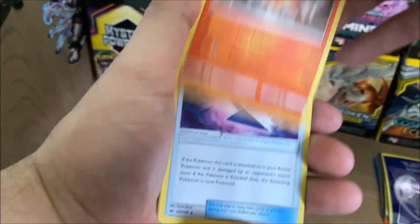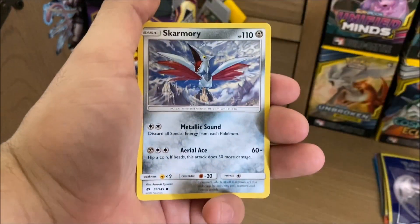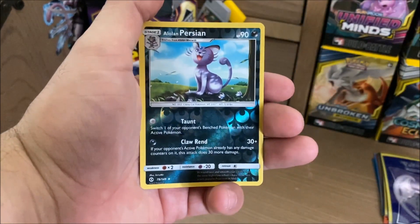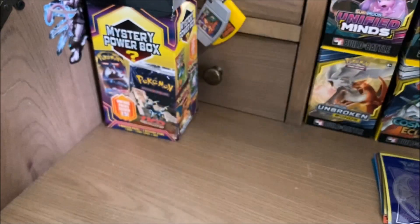Dark Energy, Torchic, Poison Barb, Dragonair, Sandygast, Poliwag, Skarmory, Marowak, Omanyte, Reverse Holo Alolan Persian, and... Lanturn.